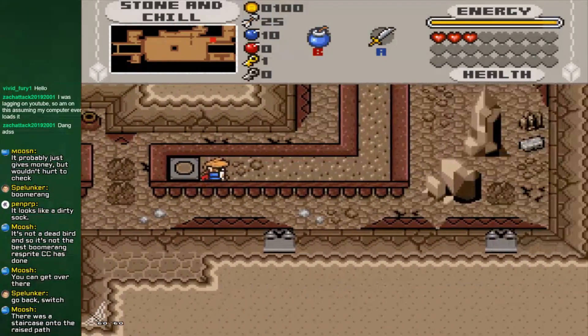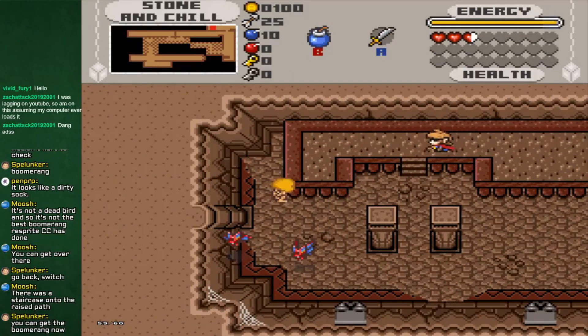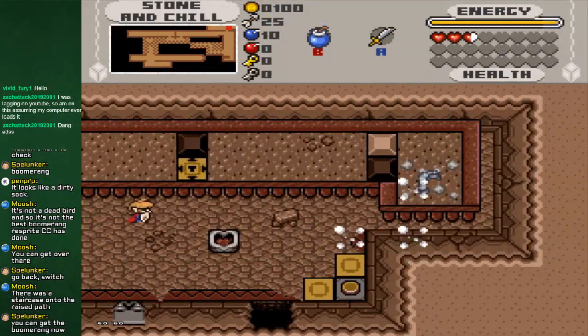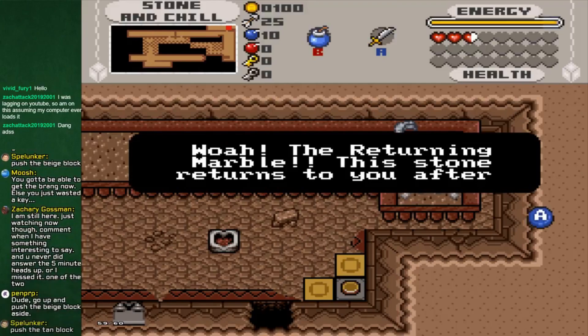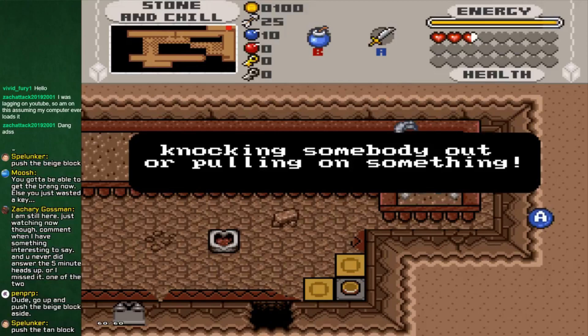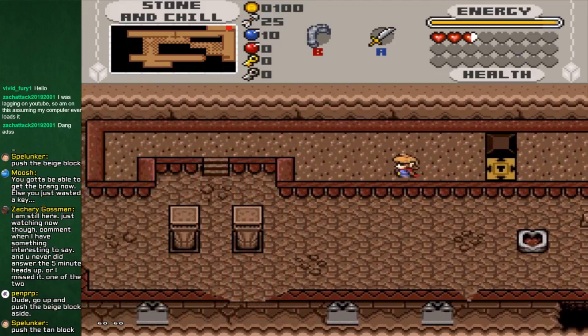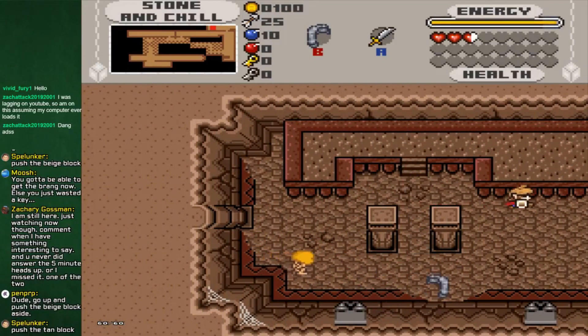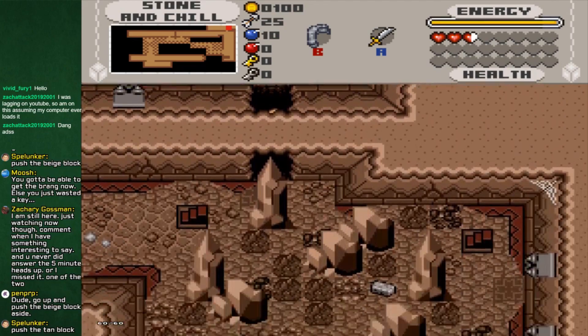Boom - that did a thing. Maybe a shortcut to the boss. Whoa, the returning marble. This stone returns you after knocking somebody out or pulling on something. Knocking somebody out? That's a weird way to put it, but okay. The boomerang - a very underappreciated item in Zelda. I love the boomerang. The whole point of this torch makes no sense.